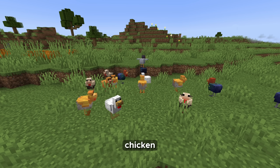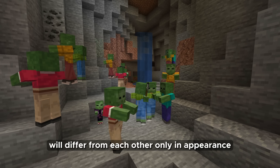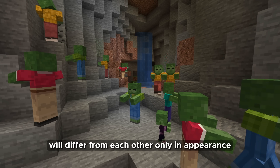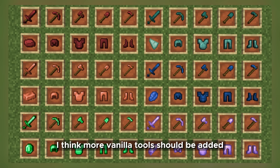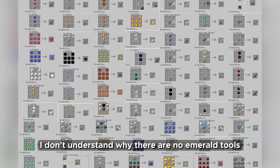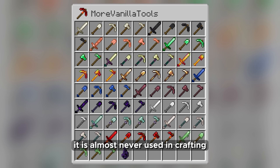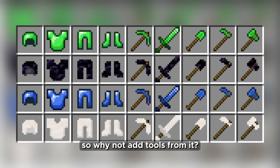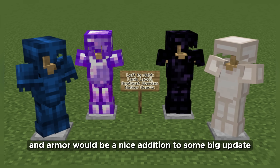Add variations of vanilla mobs. Chickens, cows, pigs, sheep, zombies, and other mobs will differ from each other only in appearance, which will make them less the same and monotonous. I think more vanilla tools should be added. I don't understand why there are no emerald tools and obsidian tools. Copper ore was also deprived — it is almost never used in crafting, so why not add tools from it? Adding new tools and armor would be a nice addition to some big update.